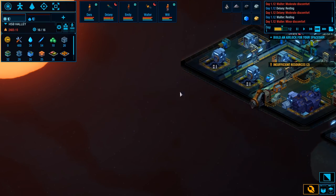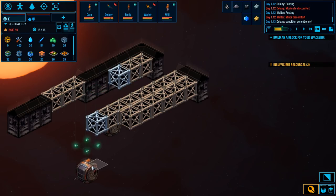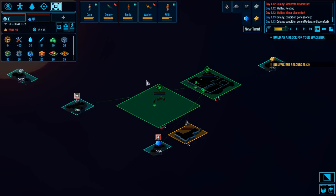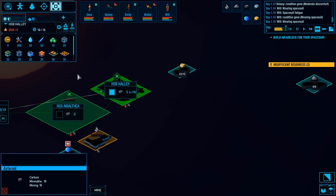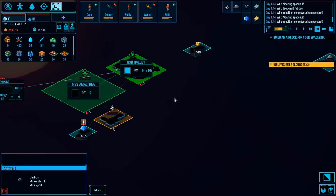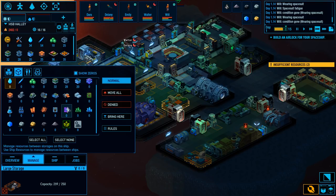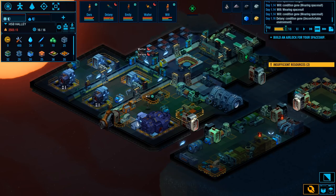It wants an airlock on our ship, but we can't do it until we actually have a ship. We're taking these hull blocks and just teleporting them into place. Delaney and Walter are taking a nap while the other two are hard at work. Have we got any mining done? They've already got it — it's empty, that was quick. We've got storage bays in here holding all kinds of things. We can transfer it over to a different ship before we take off to the next system.